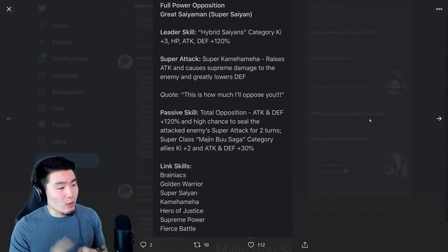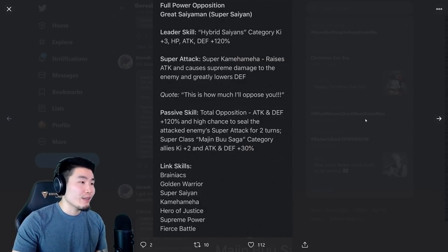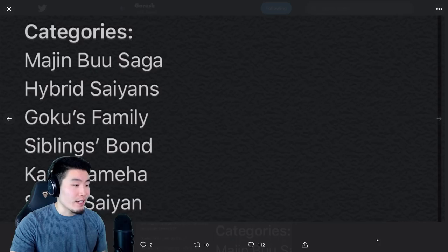Links are Brainiacs, Golden Warrior, Super Saiyan, Kamehameha, Hero of Justice, Supreme Power, and Fierce Battle. Categories are Majin Buu Saga, Hybrid Saiyans, Goku's Family, Siblings Bond, Kamehameha, and Super Saiyan. A really good card overall.